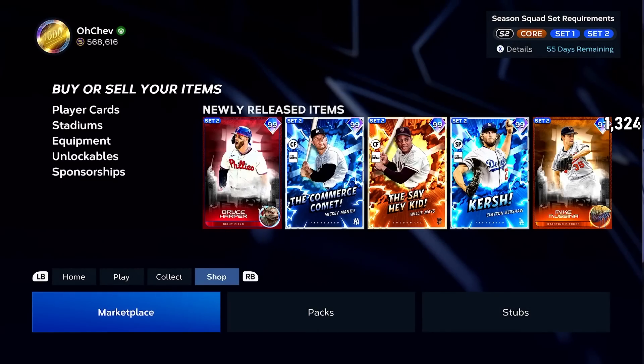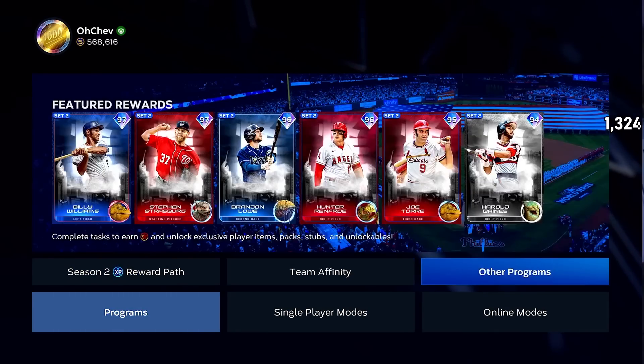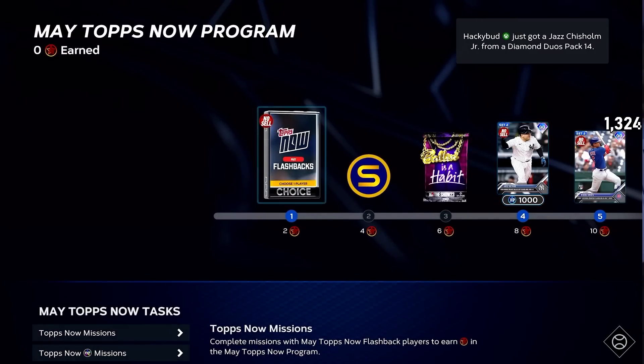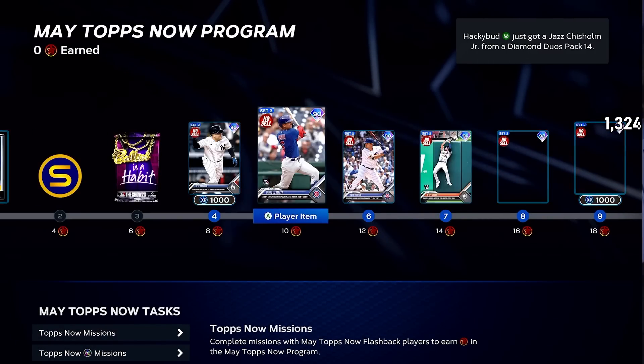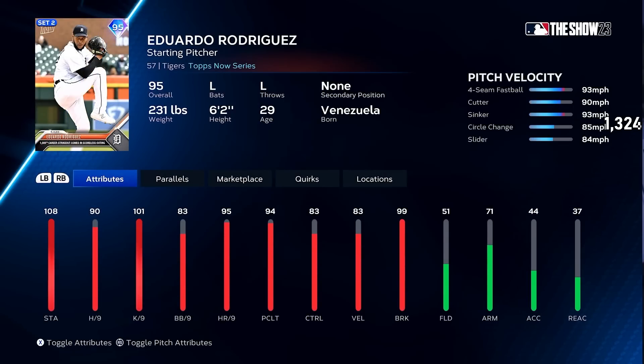That's all I've seen so far in terms of high diamonds. Now we'll go over some of the programs. Personally I think everyone should go all hands on deck for Mickey Mantle if you can, and then really get the program done and move towards core collection and Set 2. Tops Now — you can go over all the Tops Now cards, but the end reward is a 95 Eduardo Rodriguez for dealing against the Mets. Tops Now are Tops Now, so I'm not too excited.